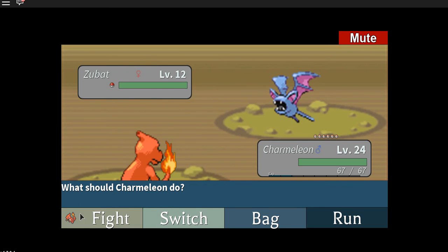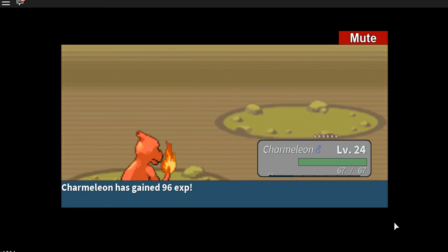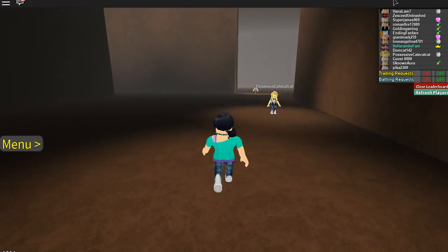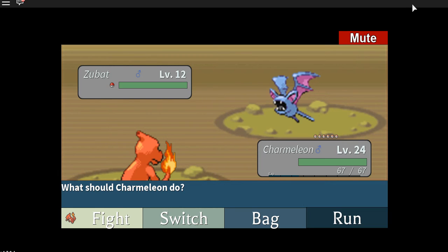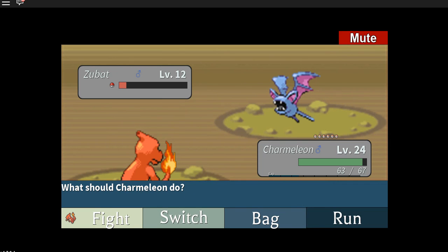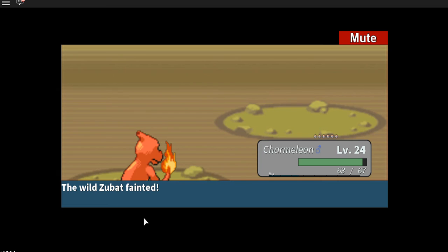Let's start fighting — fire fang, okay, so we call that. Now let's start going — who's that? Those people know where my cave is already, so they know where my cave is right here, ready. I want to battle, so we're going to click fight and then choose which one you want.